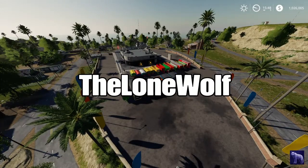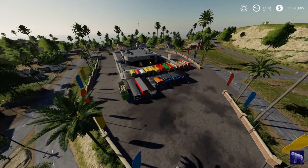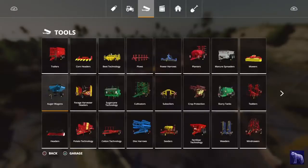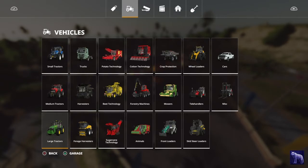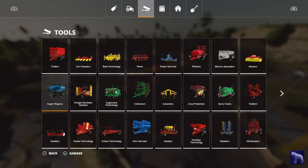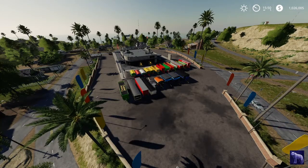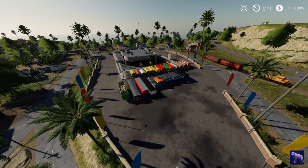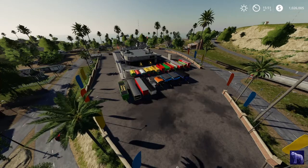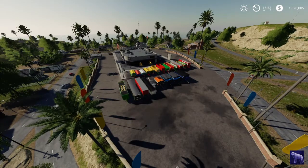Hey, what's going on everybody, I am the Lone Wolf and welcome back to my channel. Today we are continuing our in-game garage tour and we are starting on the tools tab of the in-game shop. When you open it up it will be on brands — we have already completed all the vehicles in our previous videos. Now we are moving on to tools. Today we're going to be reviewing anything that holds grain: trailers and auger wagons.